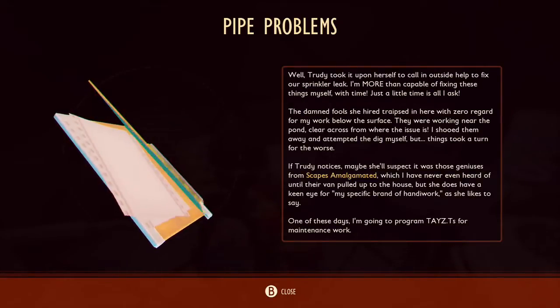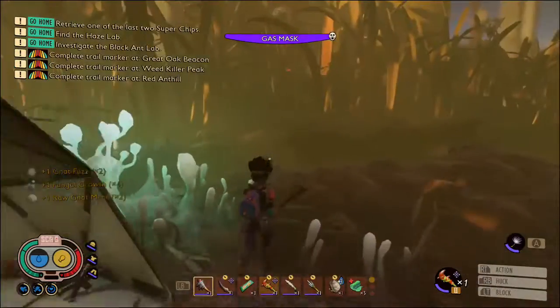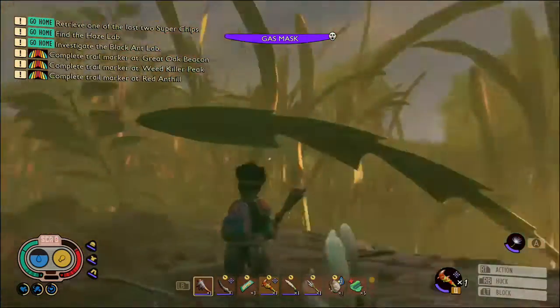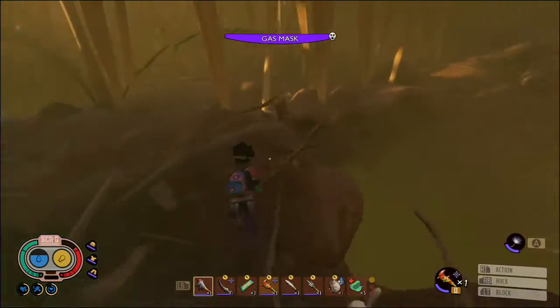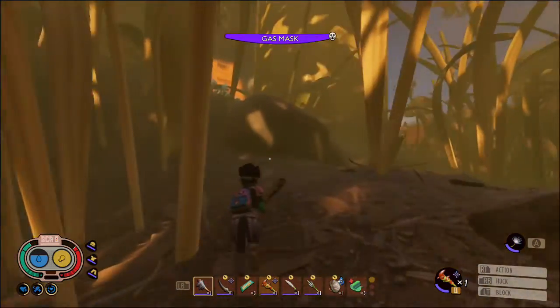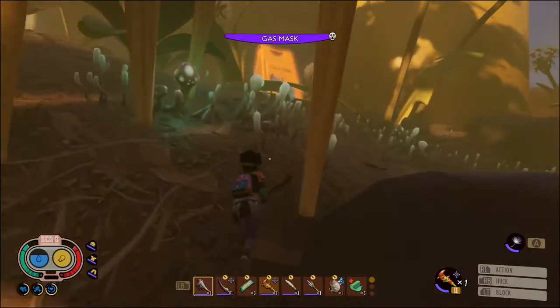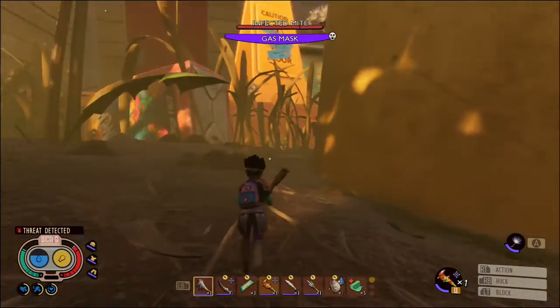Inside the field station itself we've got a document and a couple of granola bars. When you come out of the field station you'll want to head left up this hill. We're going to the big yellow gas canister. There'll be a few mites up here but just run past them — you don't need to deal with them right now.